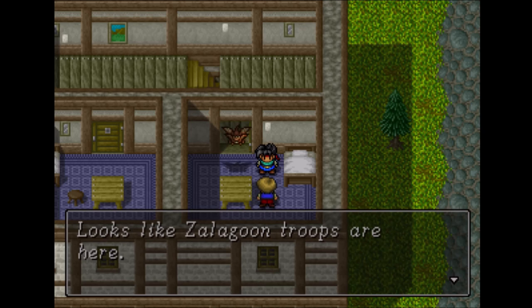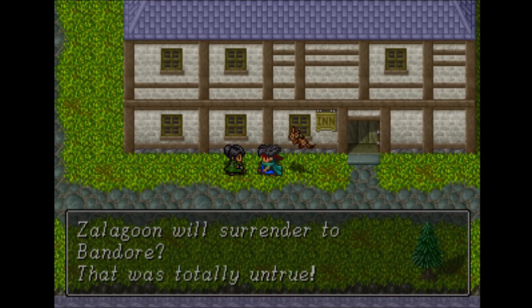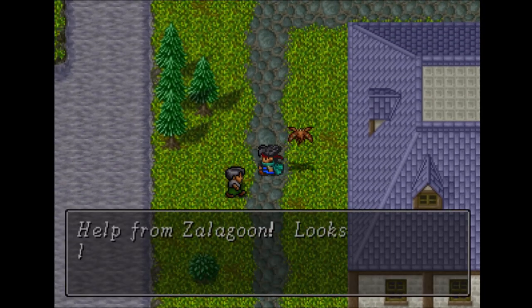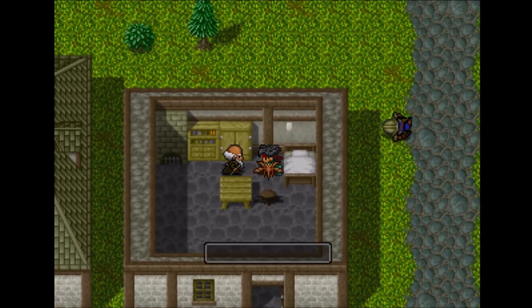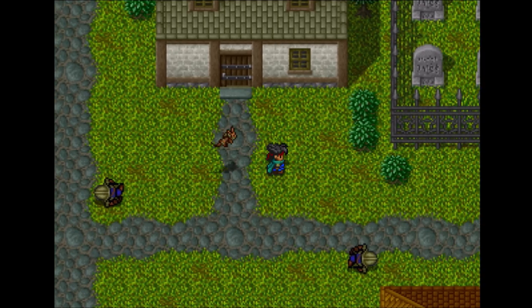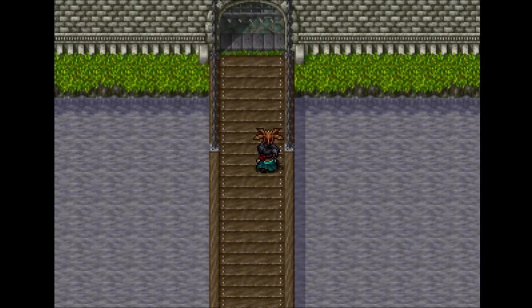Dialogue and things like that will change once we liberate Marion, but right now the flag hasn't been hit — it hasn't changed yet. Samson sucks — don't put all your stock into him. That door's locked, so don't worry about it. All these soldiers just appear to be lifeless, so I don't feel any need to talk to them.